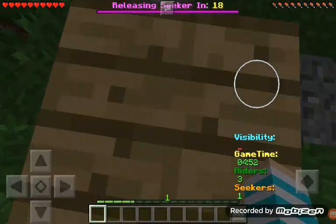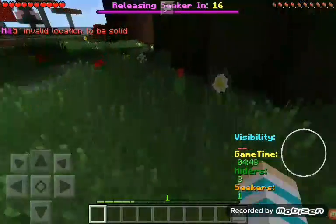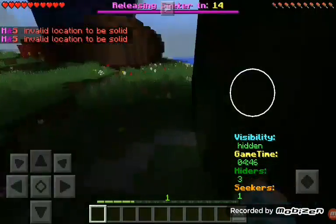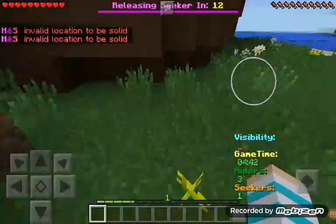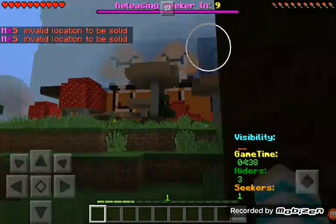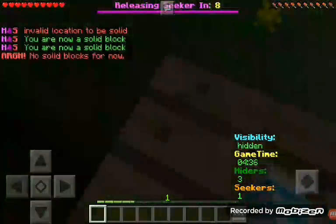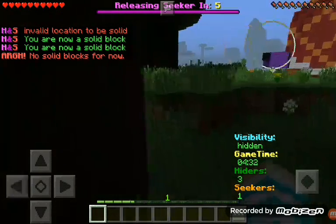Oh no, I'm a block. Okay, I'm a block. I'm going to hide. I don't really have a perfect hiding spot. I'm going to hide right here — I want to be a seeker, that's why I'm going to hide right here.